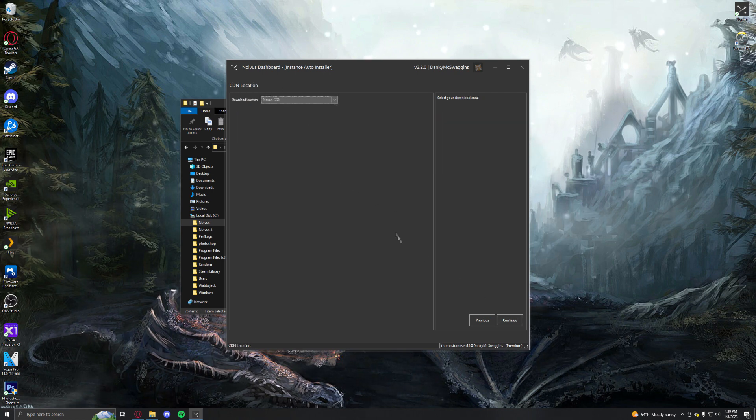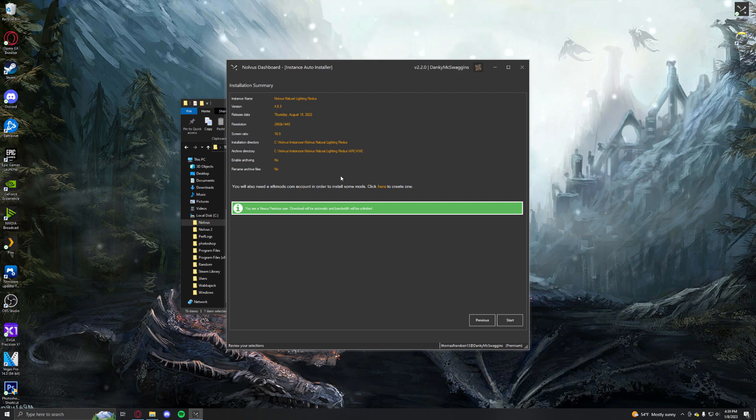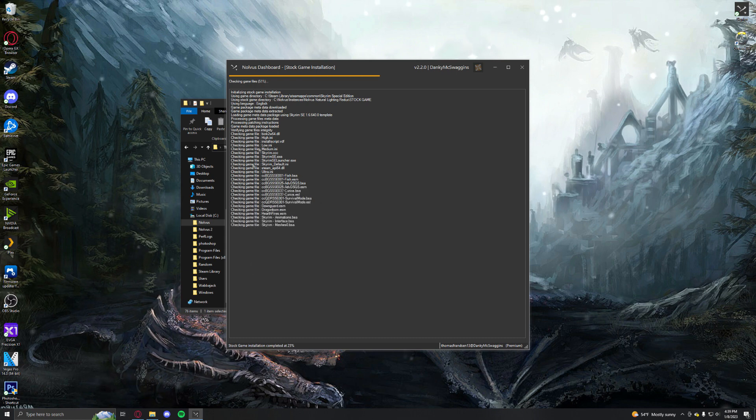I like to use Nexus. You also need an afkmods.com account. It'll have you log into it as the mod needs to be downloaded, so it will pause the install for you to log into AFK. So you can't completely leave it unmonitored while it downloads. Anyway, it'll start. It'll look something very similar to this. It copies the game and uses the stock game, so it doesn't touch your Skyrim base install. Then it'll download the whole game just like a Wabbajack install.